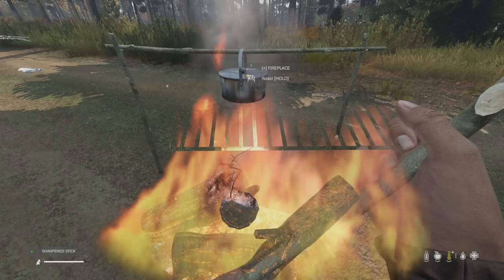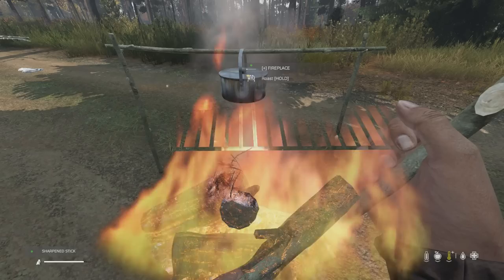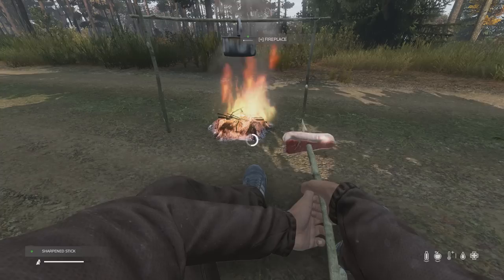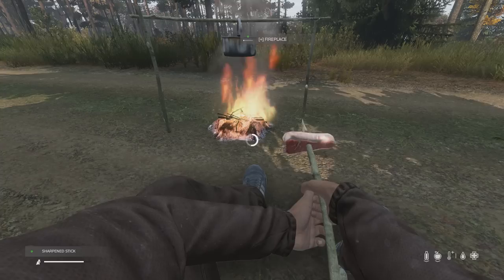The third and final pro strat is to not use the cooking pot for cooking. Use a fire barrel, a stone oven, an indoor fireplace or even a wooden stick. Cooking pots are fantastic items and destroying them by cooking is not a pro strat. Use the cooking pot to store water and your valuable items only. Yes you can cook faster with the cooking pot, but only 4 players ever tried to speed run DayZ, and that only got them to the death screen faster.